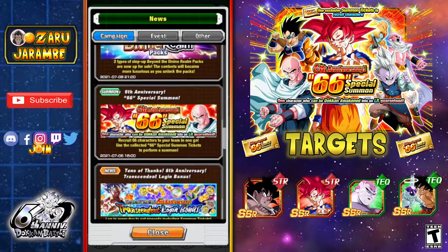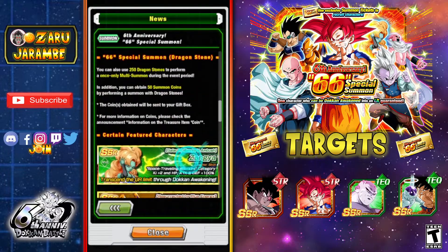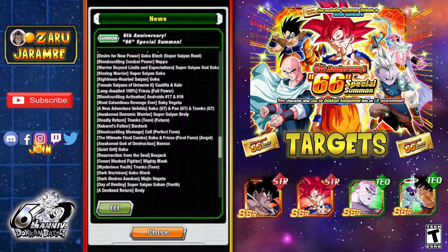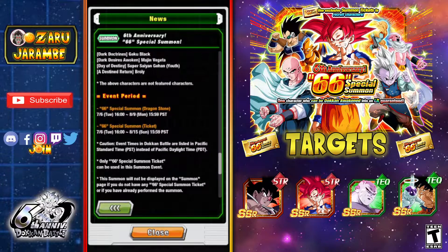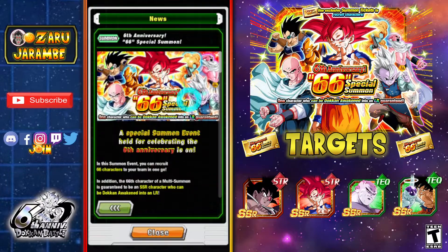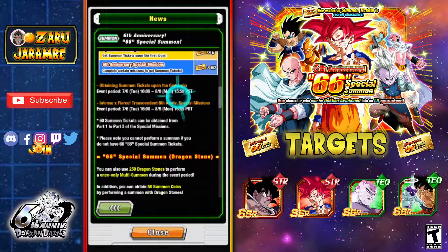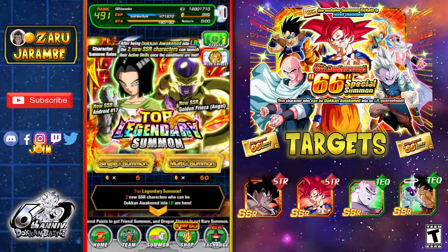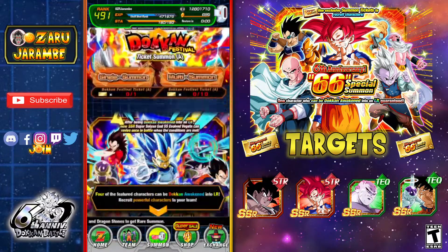If you haven't gotten all of the tickets yet, here's some important info: you can pause to see all the LRs available in this banner. The Dragonstone summons end on the 9th and the ticket summon closes on the 15th, but the actual tickets from missions are available all the way until August 9th. Make sure you complete all missions by August 9th to collect all 66 tickets, then do the ticket summon before the 15th. It's completely free to play and not that hard to do.